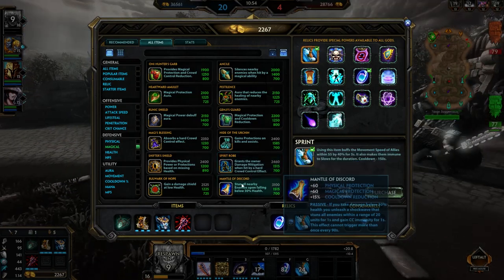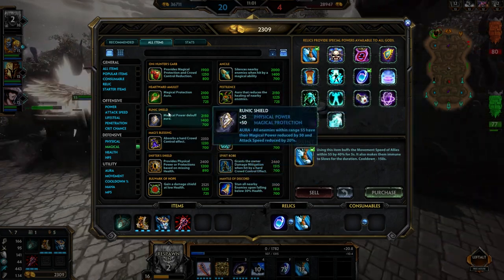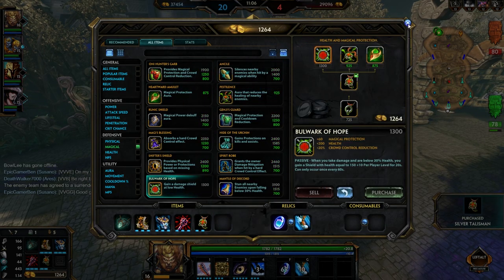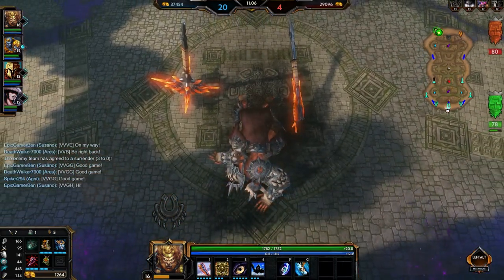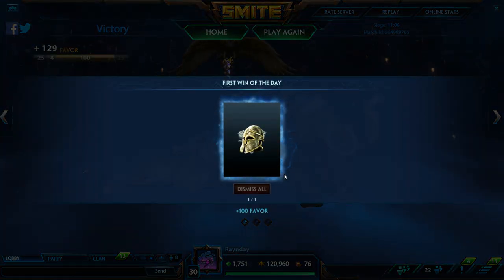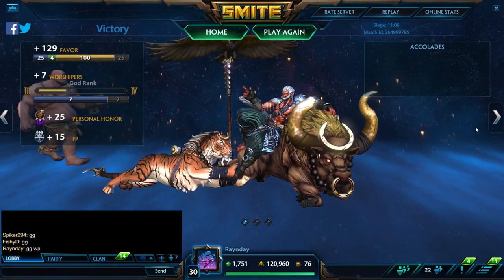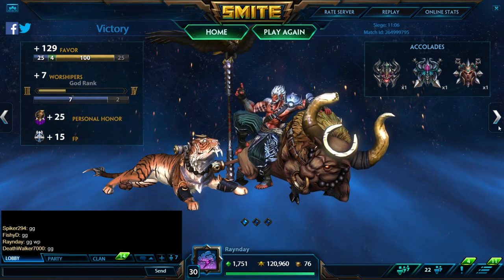A couple of other items you can pick up on Sun Wukong are Mantle of Discord and Hide of the Urchin, which is a pretty good item for warriors as it gives you the most protections you'll ever be able to have in a game. Other items I like to suggest are Frostbound Hammer — items that allow Sun Wukong to have some health, some power, but also more effectiveness when sticking to the backline targets. It's very easy for him to get to a target: Ox form, Eagle form, Tiger form, or going into his ult and jumping down into the backline. But when he gets there, how can he stay with them? He's got the slow from Master's Will, but with an item like Frostbound he has the ability to slow them and keep them there, especially with his Undefeated Body passive active, allowing him to potentially crit over and over again.